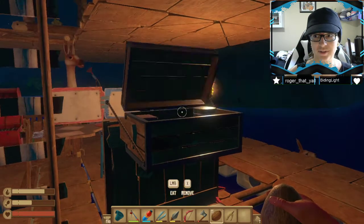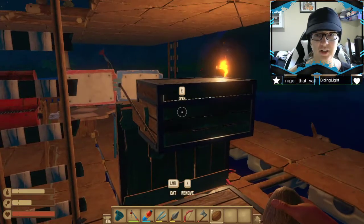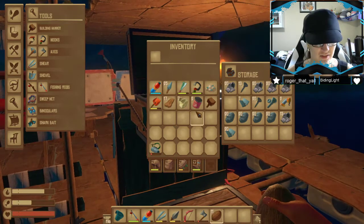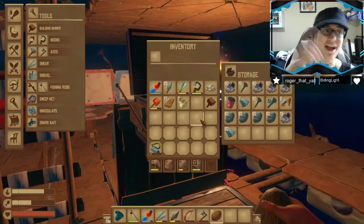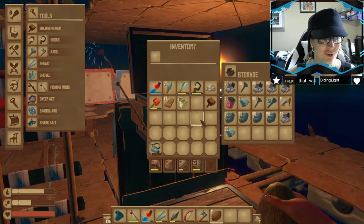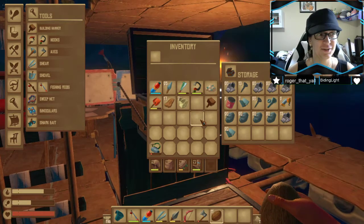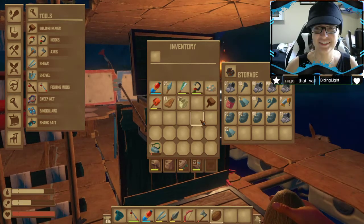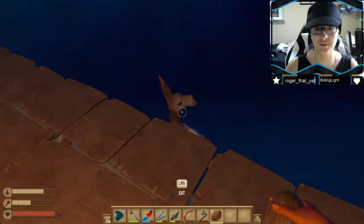Why am I holding a coconut? Where do I want to put this stuff? I'll put a birch seed in there. You want the biofuel downstairs? Biofuel is definitely the future of raft. I don't know about the world — it's kind of like what we use already, right? Like coal? It's basically biofuel. You're making it out of wood. Shark heads? Why is one of our llamas in the ocean?